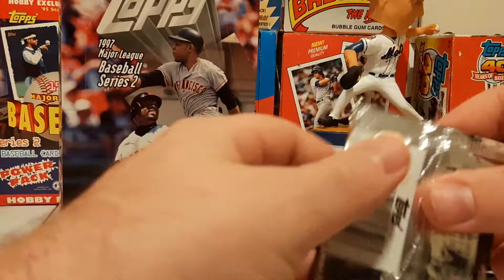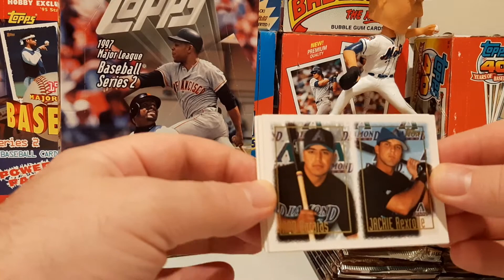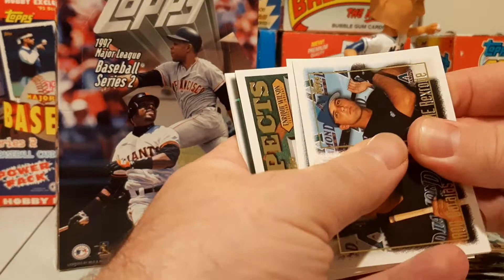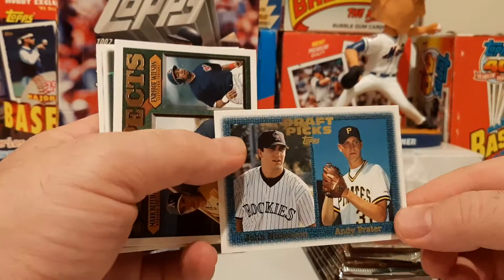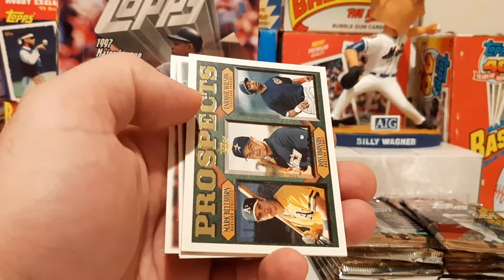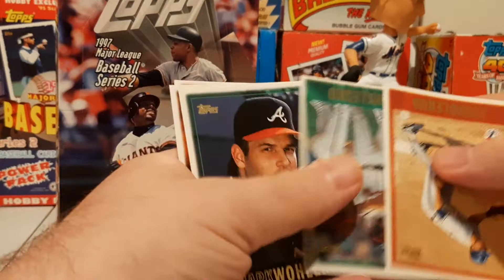Let's see if we can pop a refractor, a Mantle refractor out of here. For the Diamondbacks we got Rod Barajas and Jackie Rexroad. Nelson Figueroa, Mark Redmond, and Mike Viano — prospects. There's Jay Payton. John Nicholson and Andy Pratter — draft picks. And there's another Bellhorn prospects card with Russ Johnson and Enrique Wilson. John Olerud, Ryan Klesko, Mark Wohlers, Kenny Rogers, and David Cone.